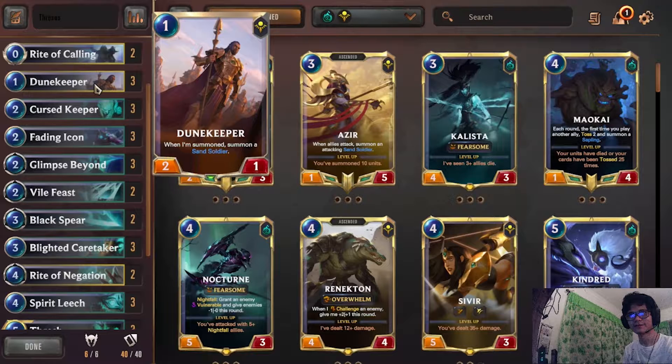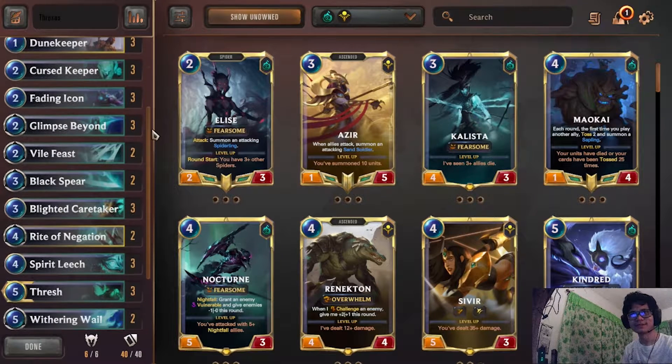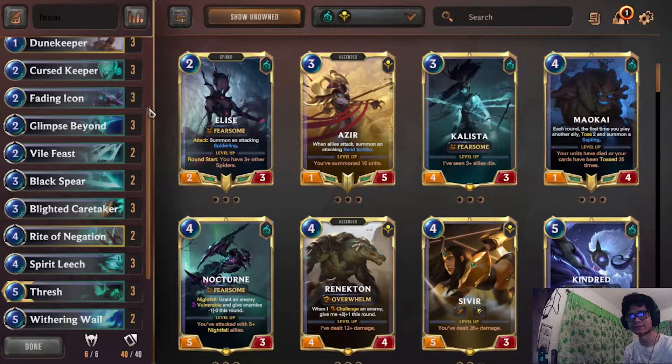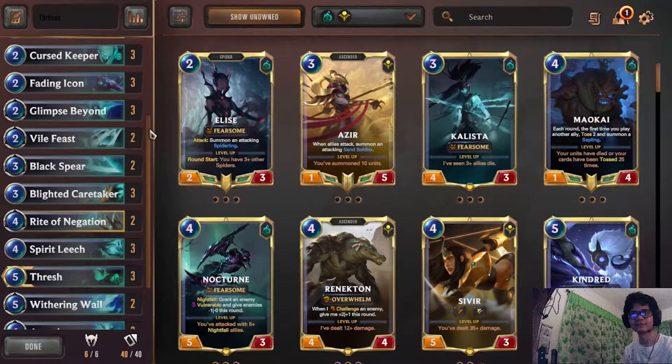Dune Keeper — it's honestly probably the best one-drop I've ever seen. The Keeper and Sand Soldier combo are great sacrifice targets. Keeper is the best sacrifice target because you get the Escape of Boundation — free 4/3.